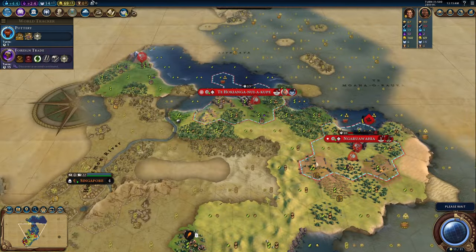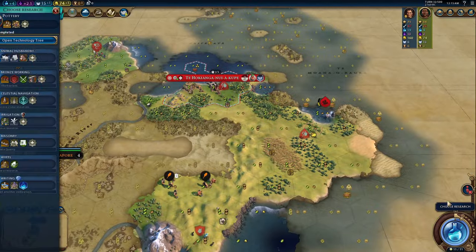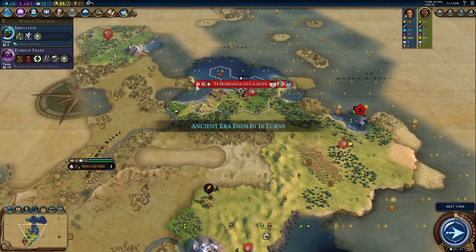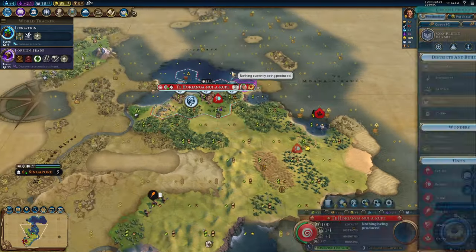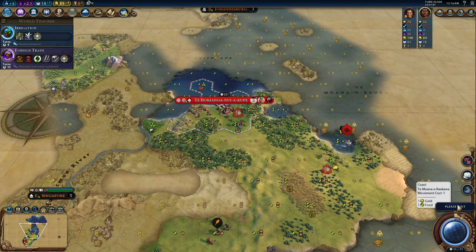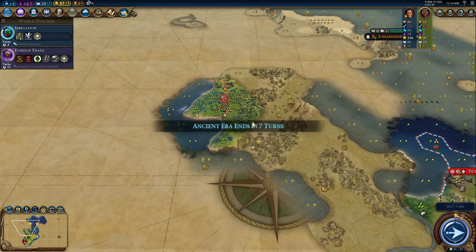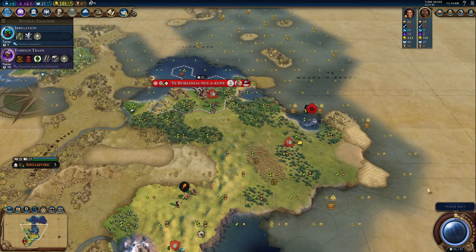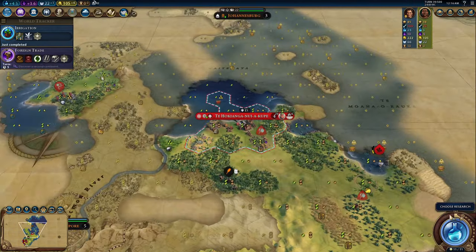The Marae is not tied to the amphitheater, so you're not going to get the normal plus two culture that you get from an amphitheater, and you won't be getting the great people points from the amphitheater. However, you do get plus one culture and faith for each tile with a passable feature — that is rainforests, forests, marshes, oceans, reefs, volcanic soil, geothermal vents, floodplains, any of those things, and any natural wonder that your unit can walk on. This has the potential to generate far more culture than any amphitheater should.